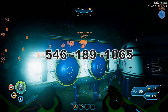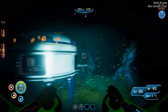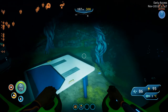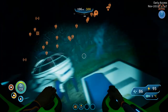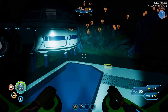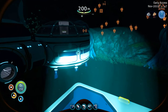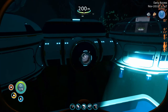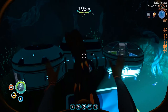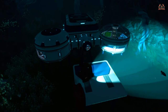The coordinates are 546, 189, 1065. Have a good look around outside — you can see through the windows there's great stuff inside. We're going to go in and explore this outpost, see what we can scan and what we can pick up. We're going to park the sea truck nicely on that foundational pad just so we know where it is.